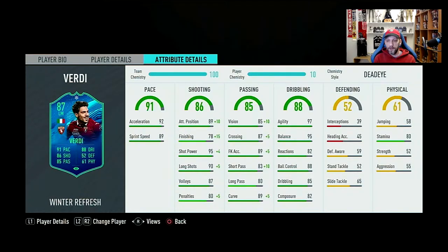His dribbling is very high at overall 88, with agility 97 and balance 95 — it's going to feel fantastic on the ball. Reactions are 82, ball control 88, dribbling 85, and composure 82 — everything else in the mid 80s, looks really good. No defending to speak of. Physical is very low: jumping 58, stamina 80, strength 52, and aggression 55. This is a common occurrence with wingers that are small in stature — small build with high agility but not a lot of strength or aggression.